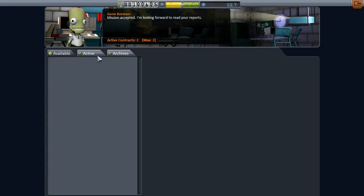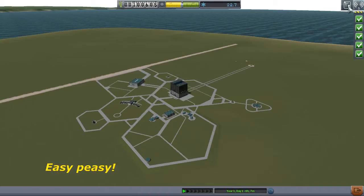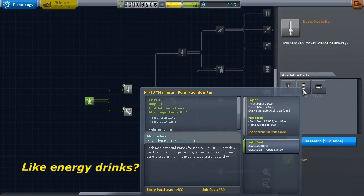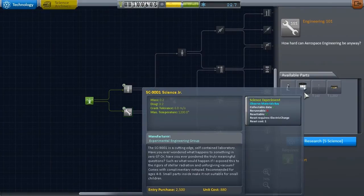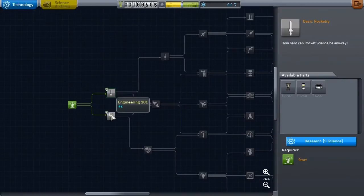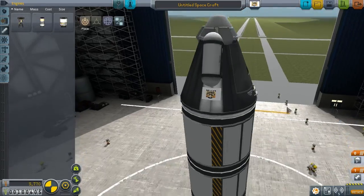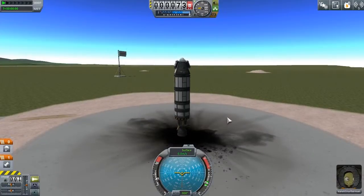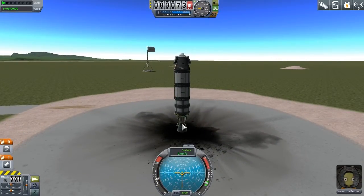Next contract: orbit Kerbin, set altitude records, escape the atmosphere, and go really really fast. I think we can do that. But to do it we're going to need to unlock some parts. Liquid fuel, a bigger solid rocket booster — that's good. More science is always good because you need more science to unlock more stuff. We got these two we can unlock, they each cost five science and we got 22 — we can just do both, we don't even have to pick. Here it is! We got two science juniors, two little liquid tanks, our new little liquid rocket. We're just going to give it a quick little test flight.